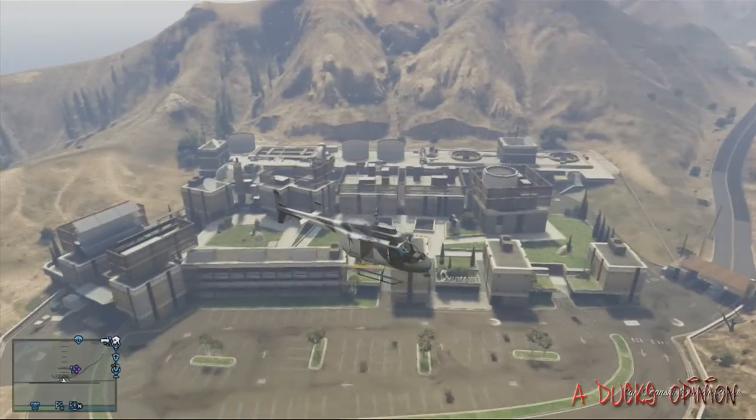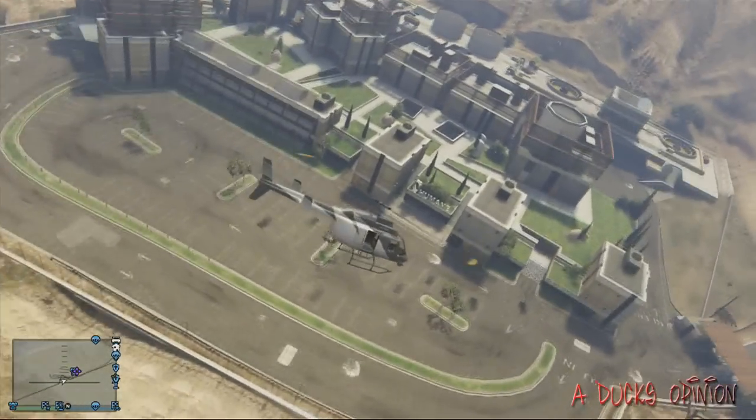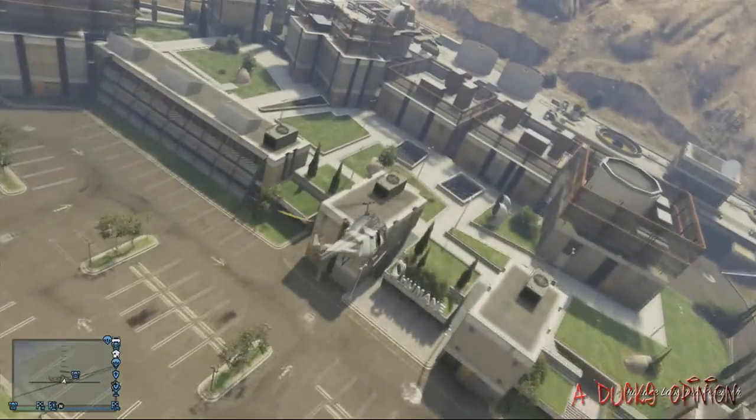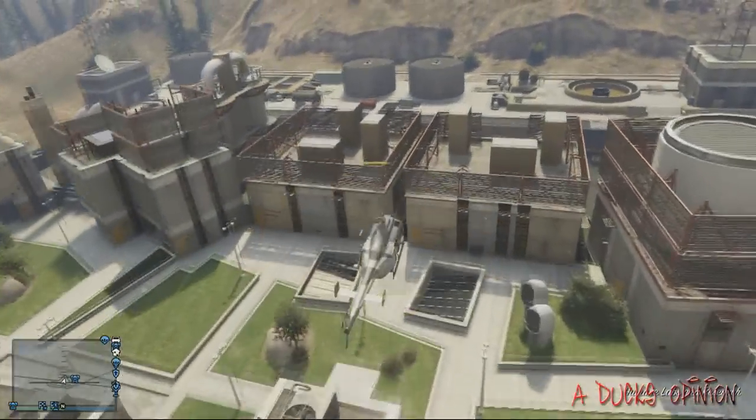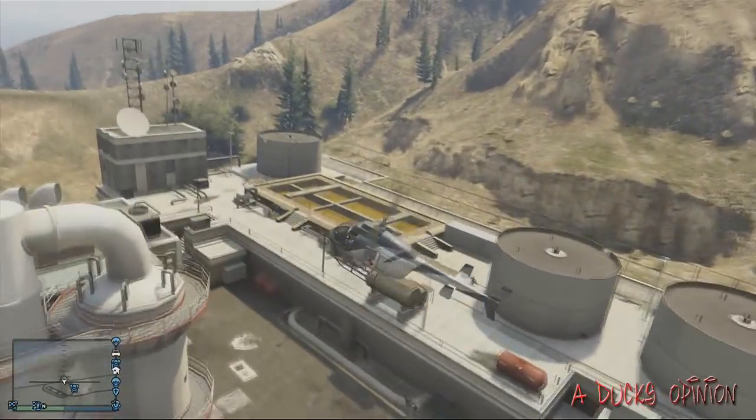This area is right over here by Trevor's Airport, right on the side. I didn't even know you could get in here. I flew around here before and I'm like, what the fuck? But then my buddy Jake showed me how to get in here. Appreciate it — he showed me a lot of good glitches, and it's pretty awesome.